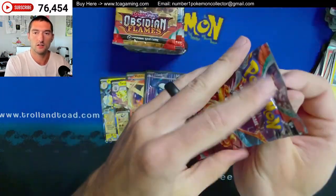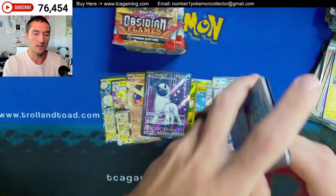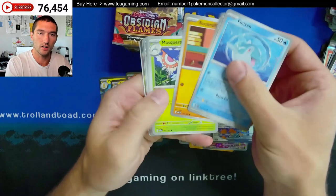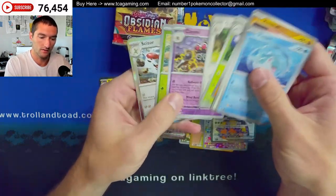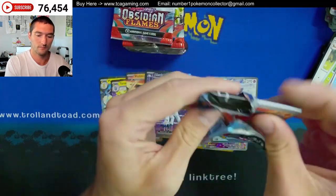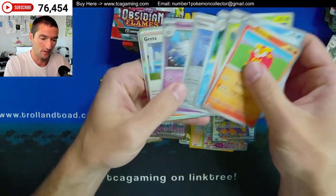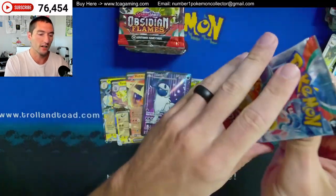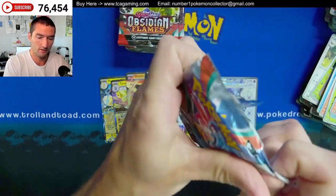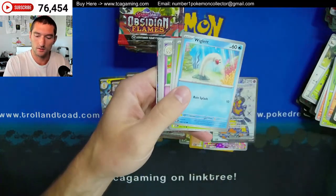There's another Entei. We've got some decent regular holos — we've seen the Entei, we've seen Darkrai. There's Scizor. Claydol. There's a Dragonite in the set — maybe we'll hit one of those. Dragonite or Charizard, we hit the Tyranitar. We haven't hit anything super crazy yet, but still.